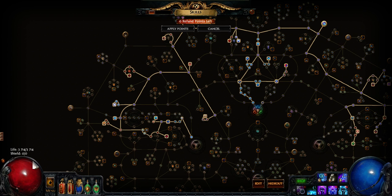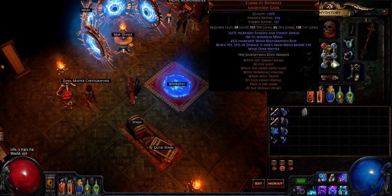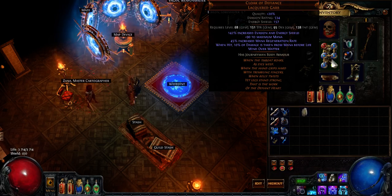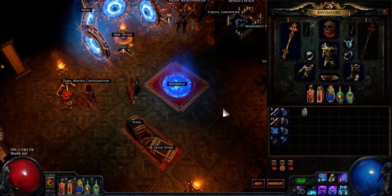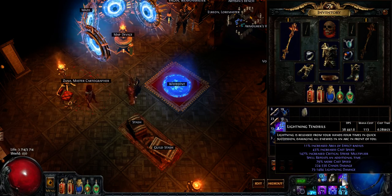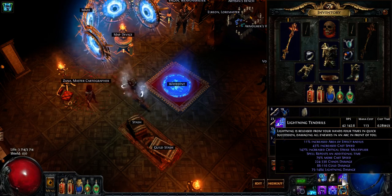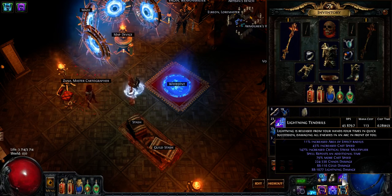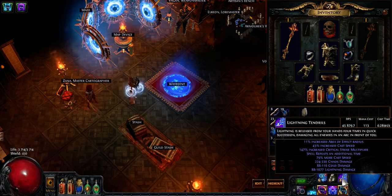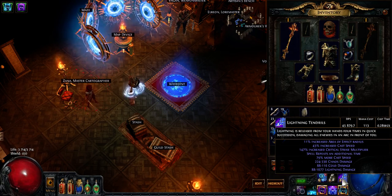I'm at 3,700 life, which is not great, but I have Cloak of Defiance with a lot of mana — most of it reserved — so the effective life pool is quite a lot higher. Going back to damage: I'm at 38k base, Herald of Ice puts me to 42k, and Herald of Thunder at level 16 puts me at 46k — and that's before power charges. Pretty neat.